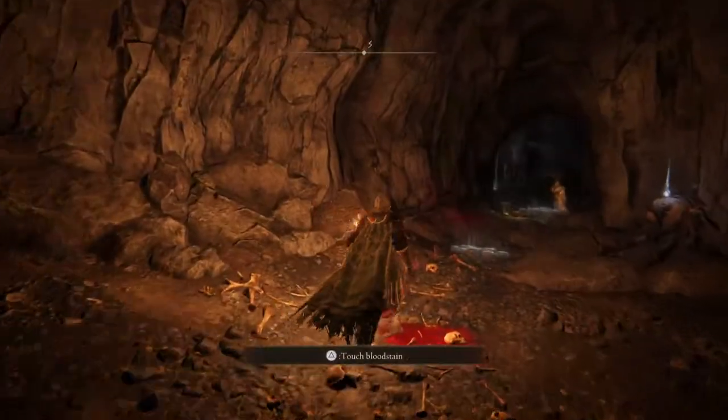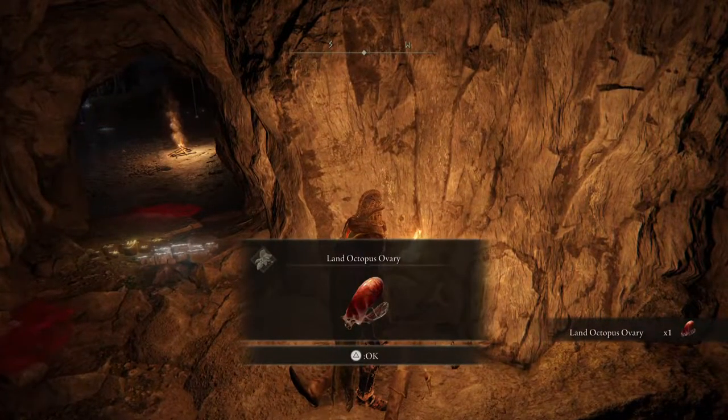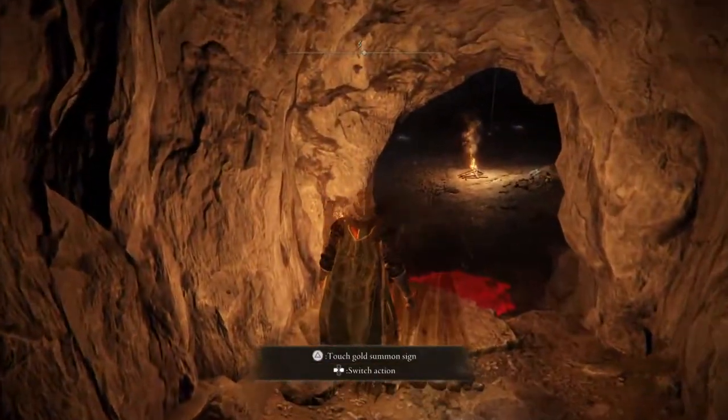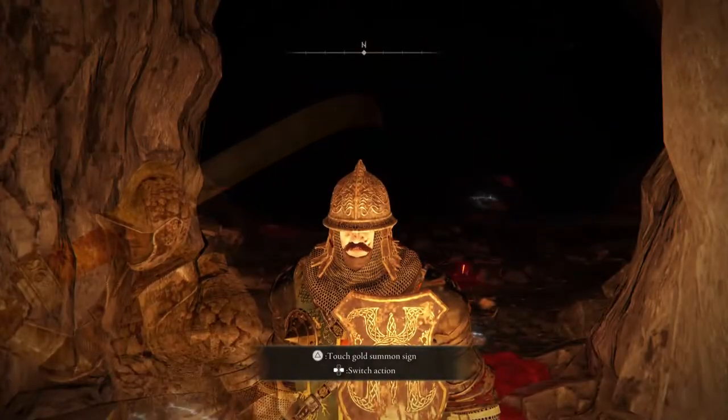There's definitely the parry abilities in here. A land octopus ovary - those are those big octopus you see out there. You need those for crafting really good items, so do check them out. Here's probably the boss. We can get a summon, which is nice. The gold summons I believe are like the NPCs.